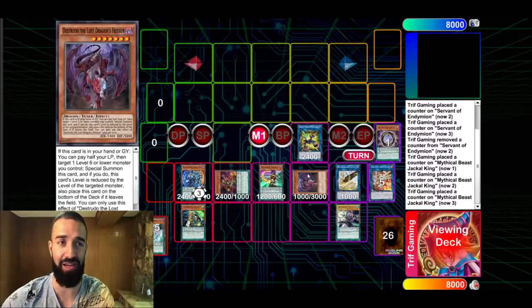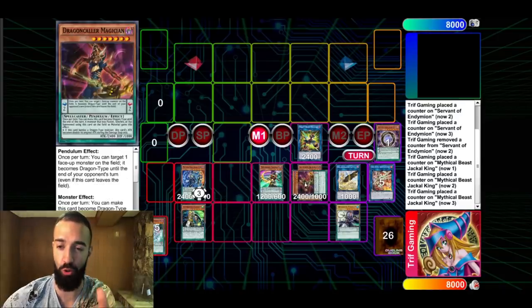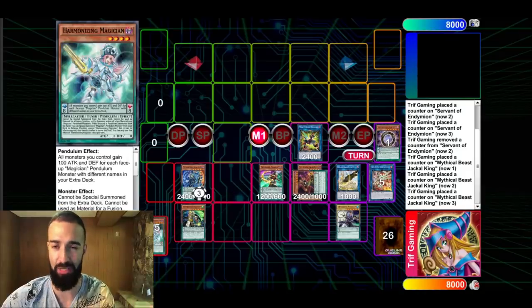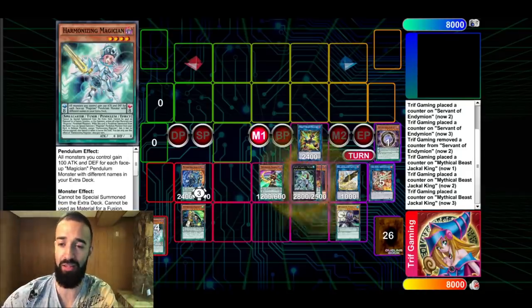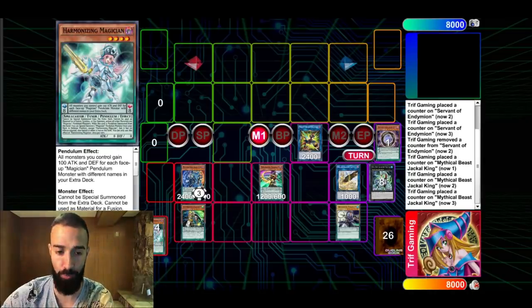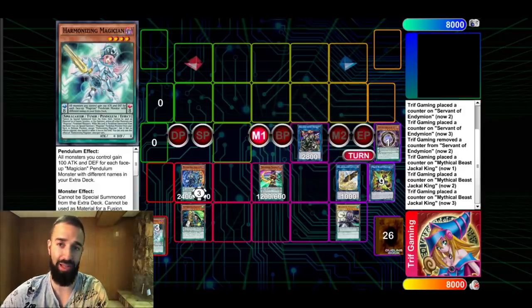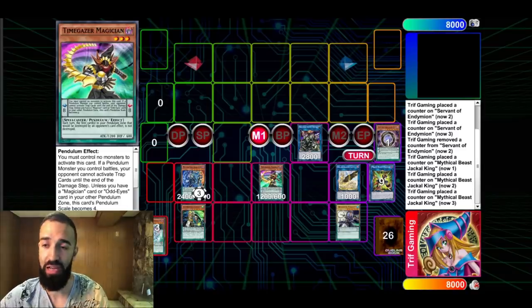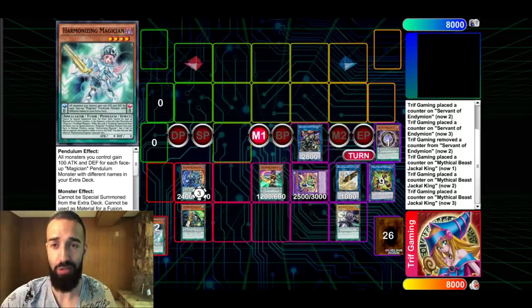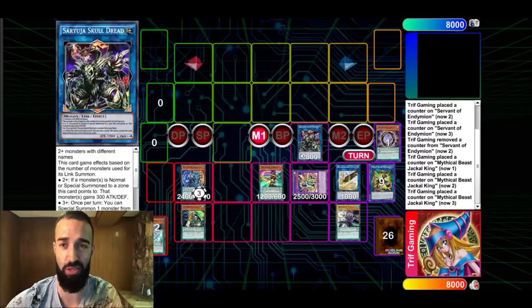This is where it gets interesting: LP special summons Distruder. Now, instead of Triple Burst and Distruder going into Agarpain as you did before, you're going to go into Absolute Dragon with the level seven. Harmonizing will always bring it out — you can pendulum summon it or whatever. Then Absolute, which is a dragon, gets summoned, and Absolute plus Triple Burst go into Saryuja, summoning a Vortex under the LP zone. We didn't utilize this before because there was no space in the extra deck, but now that Agarpain is free, you have the space.